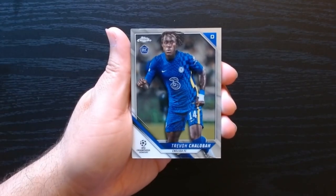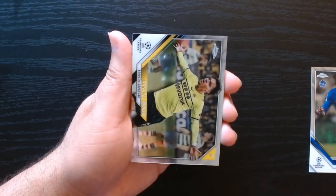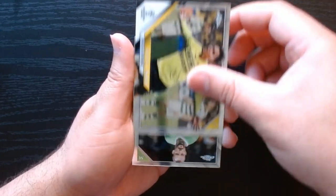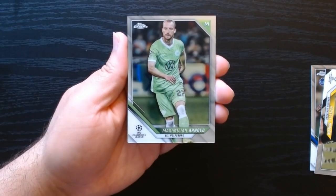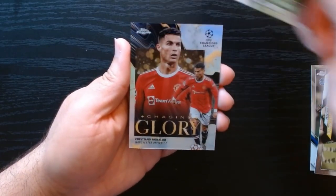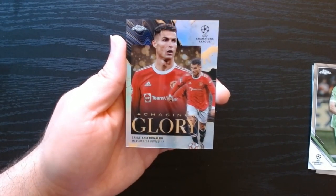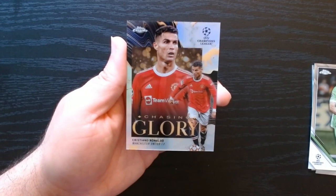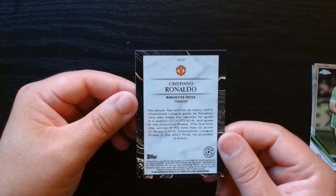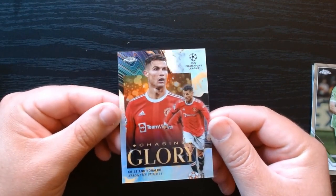Next pack, here we go. Trevoh Chalobah of Chelsea — okay, there we go. Malin — not familiar with that one. Maximilian Arnold — he looks like he might be around for a minute. And look, we got a Cristiano Ronaldo Chasing Glory! Man, these packs have been great — this is the best opening in a while. I've pulled a couple of numbered cards. This one numbered? Oh no, I wish it was — but a Cristiano Ronaldo any day of the week and twice on Sunday. Beautiful.